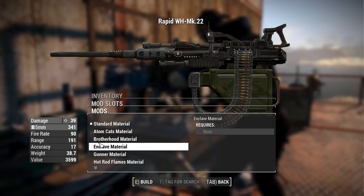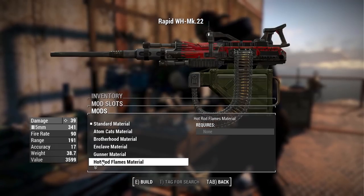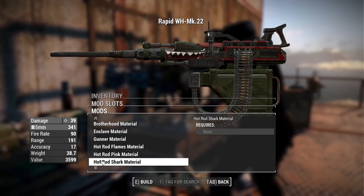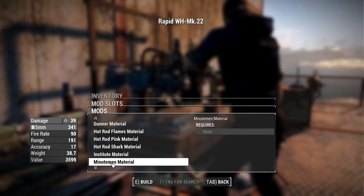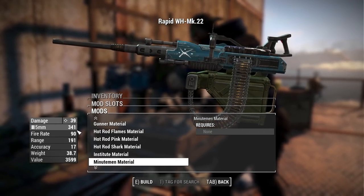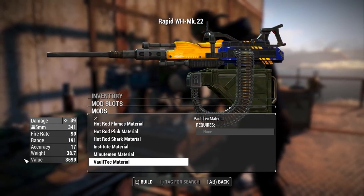On the Mark 22 we cycle through: Brotherhood, Enclave, Gunner with a little less green on the magazine, Hot Rod Flames, Hot Rod Pink, Hot Rod Shark with a nice extended mouth, Institute, Minutemen with a bit less American flag and more blue, and Vault-Tec with an awful lot of yellow — great if you're a Vault-Tec enjoyer.